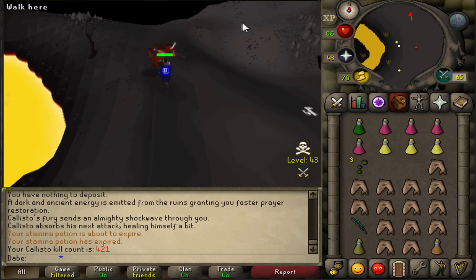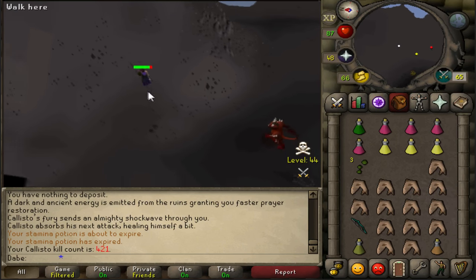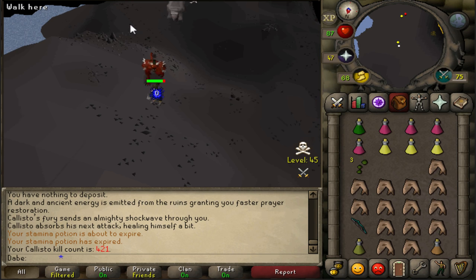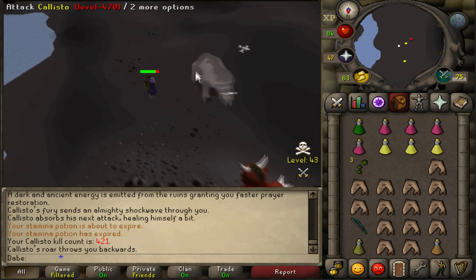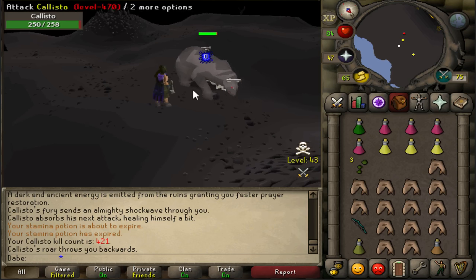Run straight north and stop on a specific spot. On this hill there's a big cross of rocks — you want to stand on the most southern rock of this cross, which is really easy to identify. Then run next to Callisto and you'll be fine. Using this safe spot, you should only get hit by Callisto once or twice while setting it up, whereas the other methods you could get hit more.